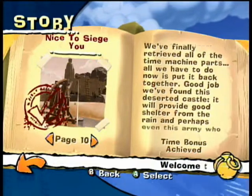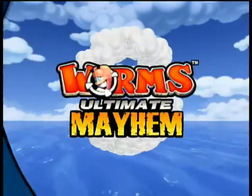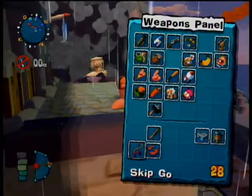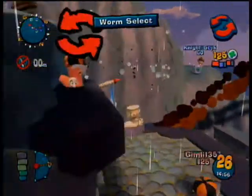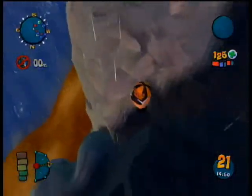And so here we are, finished that — that's your one Easter egg. Now we're at Nice to Seed You, the tenth mission. First thing you want to do is worm select, or you can crawl around the back if you don't want to hurt your worm to get back here.